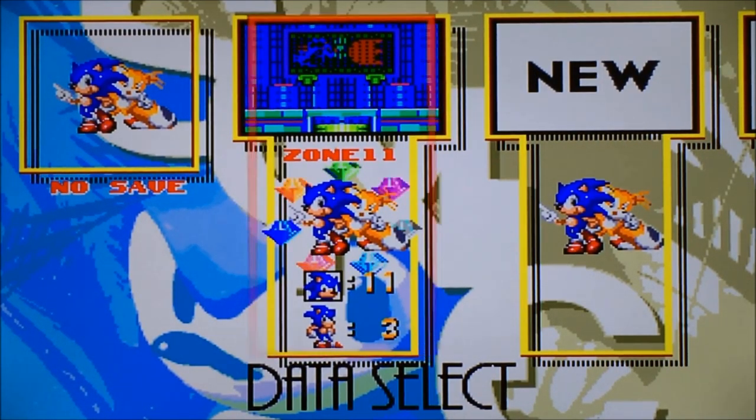There is a Hyper Sonic Easter egg around here. You see that mirror on the wall right there on the Hidden Palace Zone picture? That is a mural of Hyper Sonic going against the Death Egg. So if y'all want spoilers, there you go — that's how you become Hyper Sonic.